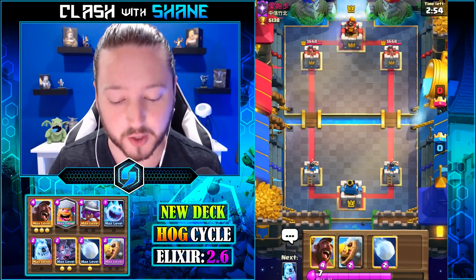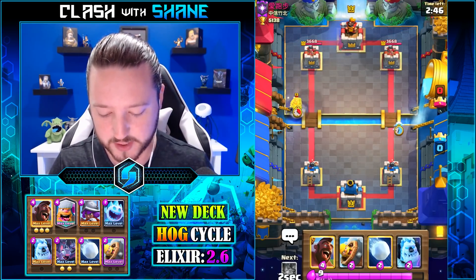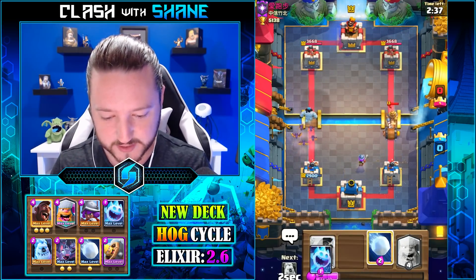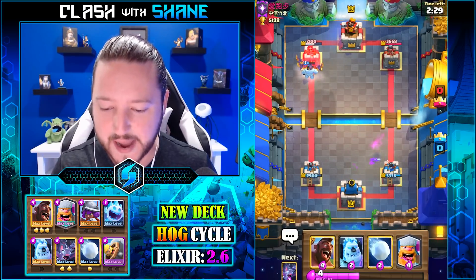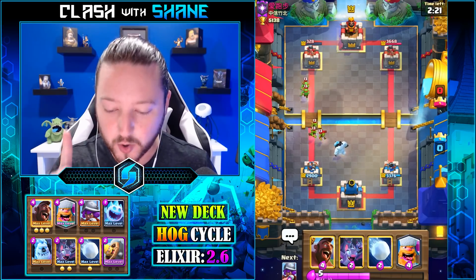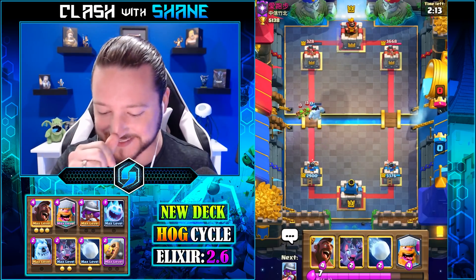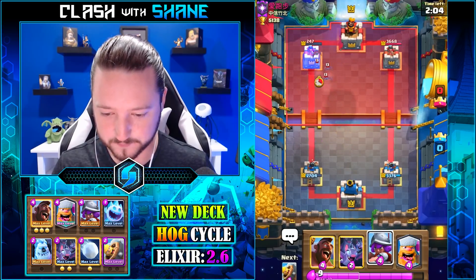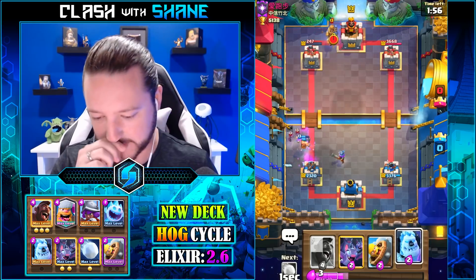We'll never know — well, we could check the battle log later on in the video. Ice spirit here — oh, that's a hog rider. Really wish I had my lumberjack right here, but alas we do not. Has that lag been happening a lot more recently? And also — are bats OP? Because take a look: tower left lane, 300 health, ice golem, bats — legitimately OP.